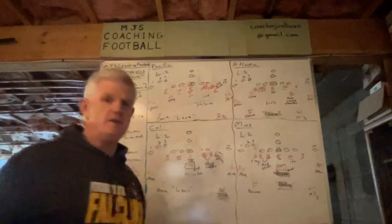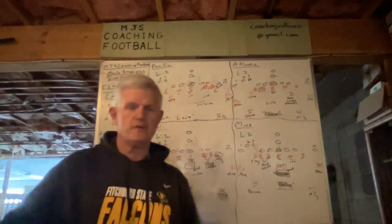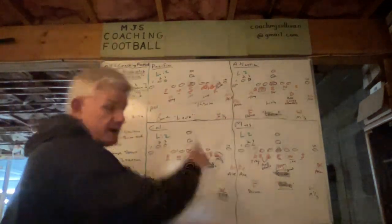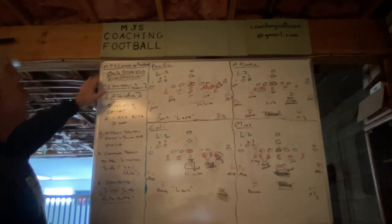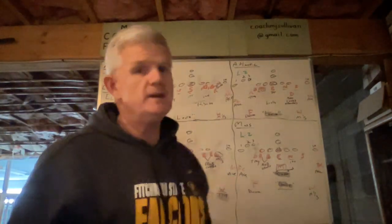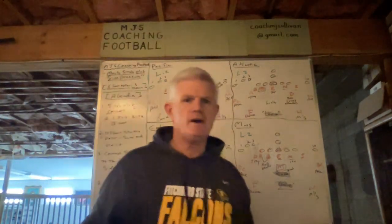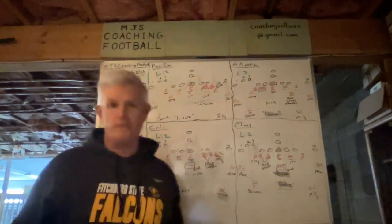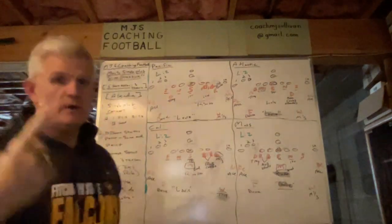We're going to utilize the left and right — two different versions of our sim pressure disguise. I'm going to show it to you clockwise, starting up here with Pacific. First thing though: this is Monty Single Plug Sim Pressure, and this video is in our five-front system, which is our three-down package — three defensive linemen. I'll go through the terms and then bring it to life.